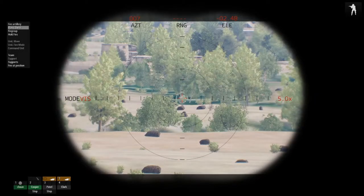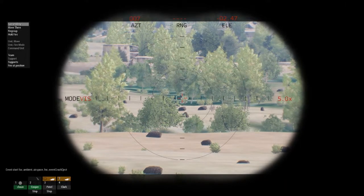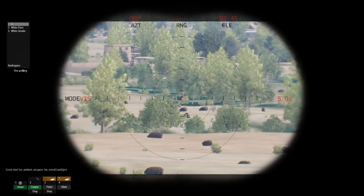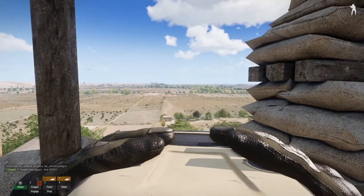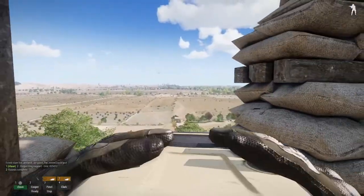We're going to want to click F2 — if you see in the bottom left it selects our mortar. You then see on the top left it brings up a menu. We're going to click 'Fire Artillery' — it'll offer you a bunch of different shells you can fire. We're going to click HE, and because it's so far it's not going to be too accurate. Requesting support: two three zero, two five zero, one three.